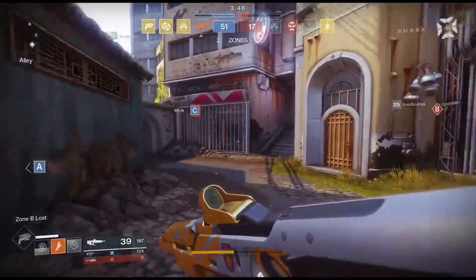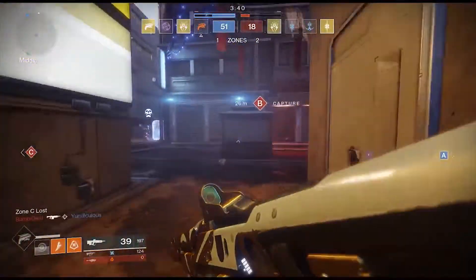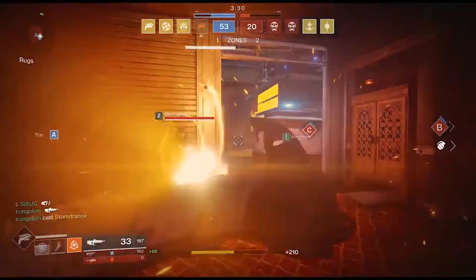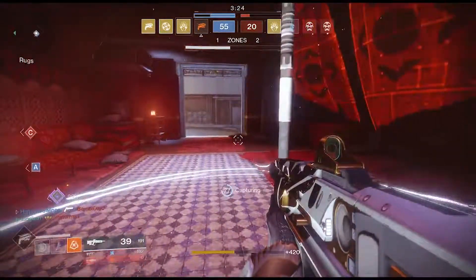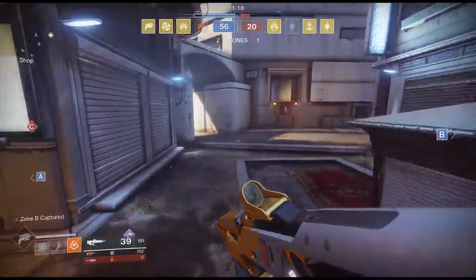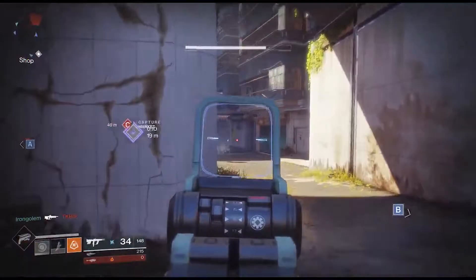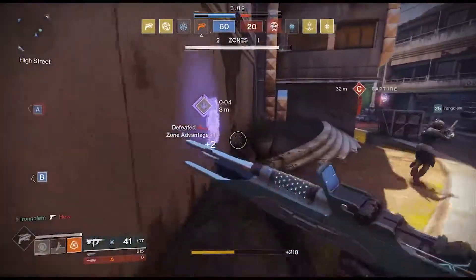I think Autumn Wind is better than — you know, the thing is, this gun is one of the infamous reskins from Curse of Osiris that a lot of people were upset about. Some of the newer guns in Osiris were just reskins. This one is an exact reskin of the Nightshade, but I think it's better in crucible because it literally is a crucible weapon — you get the drop from Shaxx.